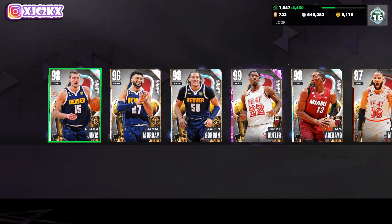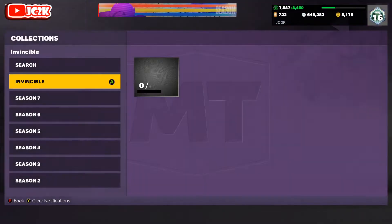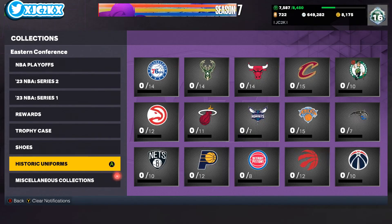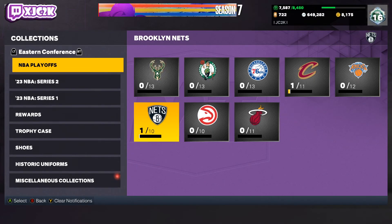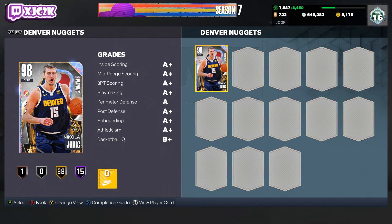I'm personally going to take Jokic because he already EVOs to a 40 Hall of Fame Dark Matter, which is a really really good card, and then can become even better if he potentially gets another EVO as this series progresses. It's really cool to get a card like this for free, and the fact that all of these guys EVO to Dark Matter for free is really nice. I think this is definitely one of the best locker codes we've seen 2K do all year.